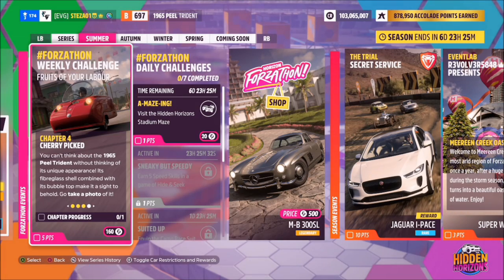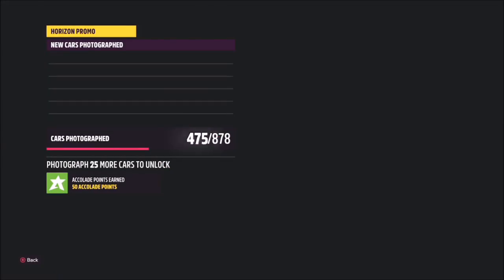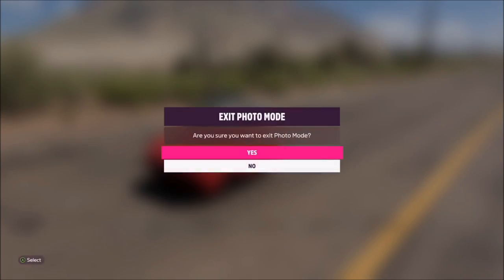The final challenge is easier than any of the others — it just wants you to take a photo of your Peel Trident. As soon as you finish your drag race, hit up on the d-pad, then hit right trigger to take a horizon promo quick shot. Come out of it and the final challenge is complete.